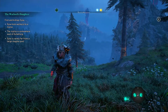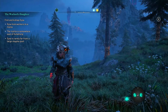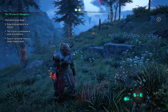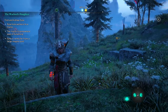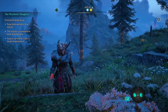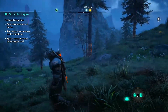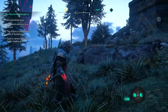Welcome back again to another episode of Assassin's Creed Dawn of Ragnarok DLC. I hope you guys are enjoying the series — it feels like I keep spamming a lot of episodes, but that's what I wanted to do. We're still on the same mission, The Warlord's Daughter, and we got to find and kidnap Aza. If you want the rest of this game, hit that like button and subscribe to the channel.